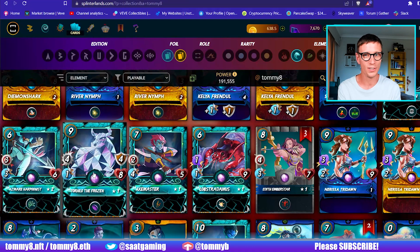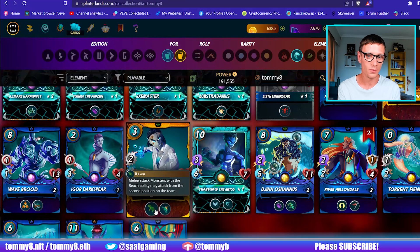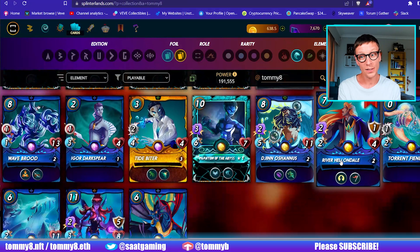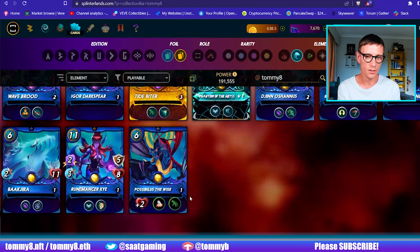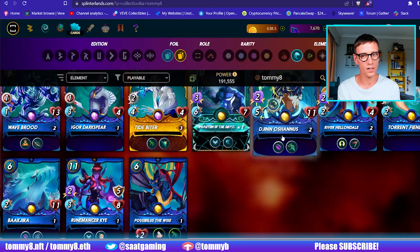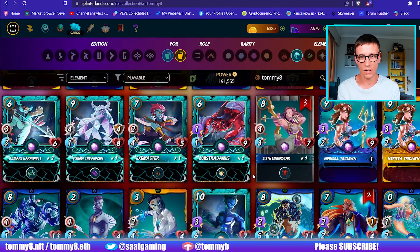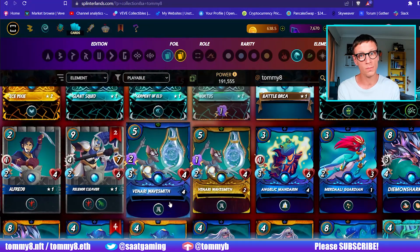I have been trying Torhio the Frozen in a reverse speed setup. I lost with him and it wasn't great having him as a second tank. Tide Biter already has the Reach so you're not really getting much out of him. River Hellendale could be good for Inspire but it's a level two so you're going to have to upgrade Possiblis. My Possiblis is only level one, so in Gold League you're better off with the high powered magic cards combined with the higher powered Demon Shark and your Kayla Frendel — definitely much better than using Possiblis in the Gold League.